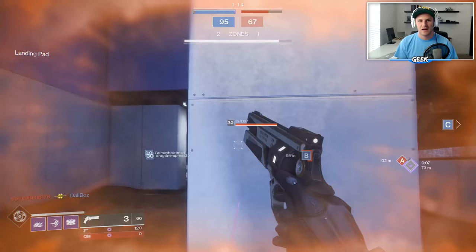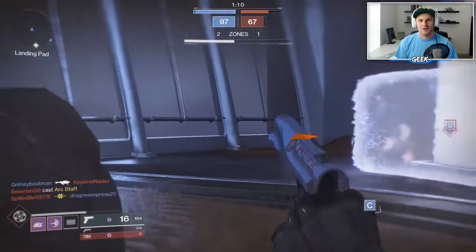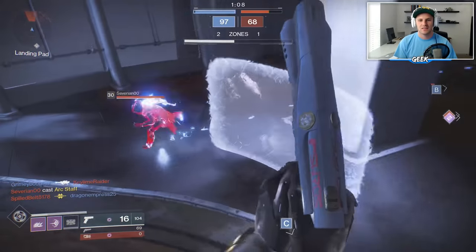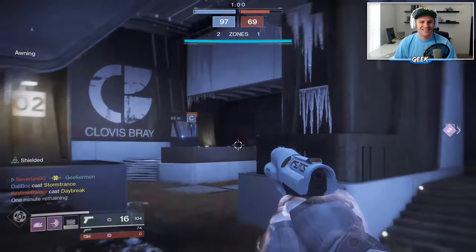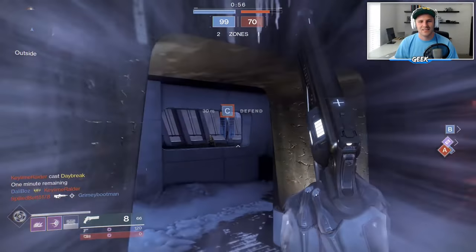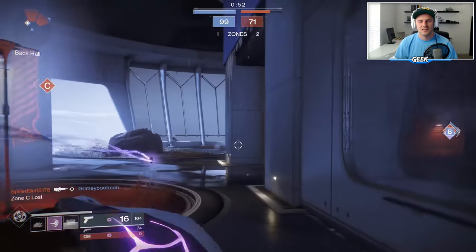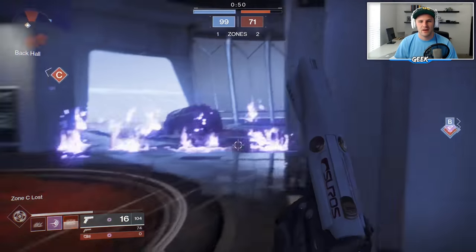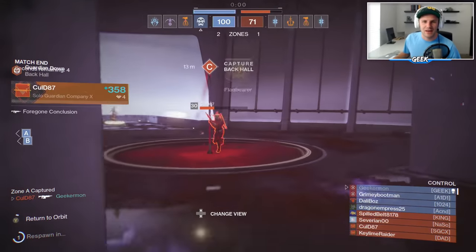Getting him with the long-range hand cannon — their whole team is right there. Is that another super? I think it's a different guy. At least we're about to win this but there he is over there. Drop the barricade — I don't have the barricade, I don't know why I'm trying to drop it. I'm done with this lobby, get me out of here!